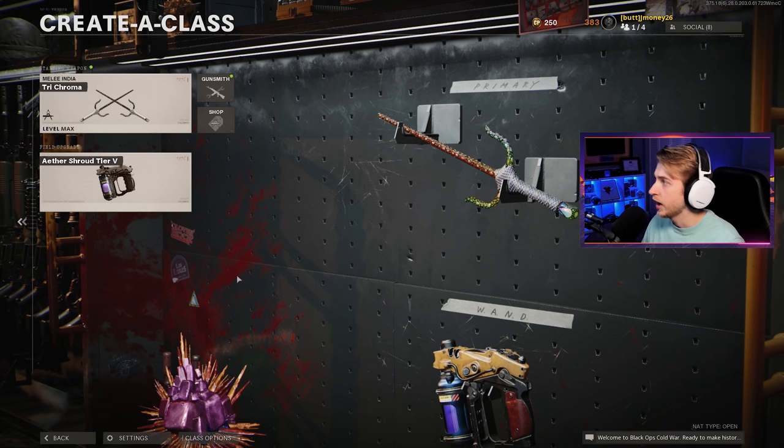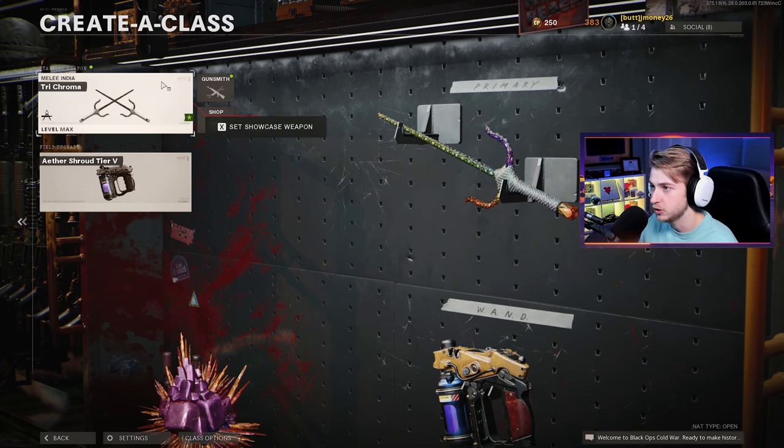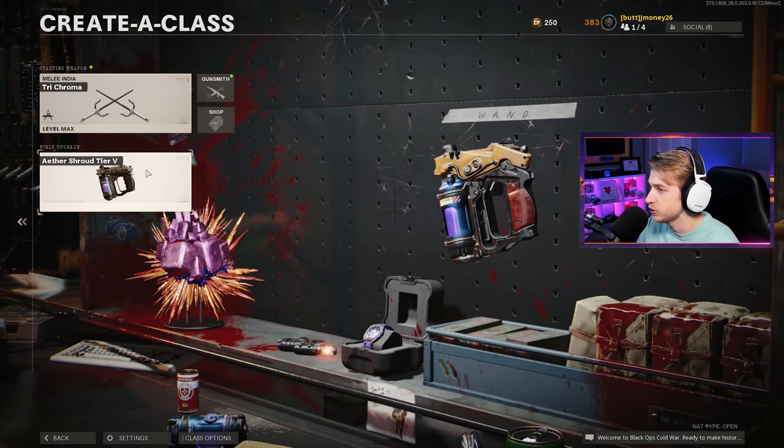Since the Scythes have been out, we've gotten them Dark Matter Multiplayer where they are awful. We've gotten them Dark Aether where they're very good in zombies, but not very good against Firebase Z Orda. And today we're going to be testing them out against Outbreak Orda. I'm still going to be using the Tri-Chroma Blueprint because it looks really nice, and we're going to be using Aether Shroud.